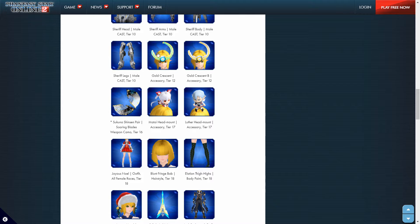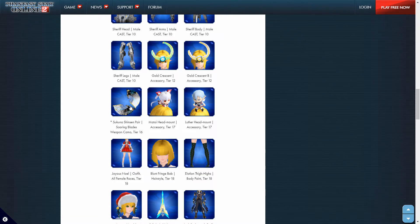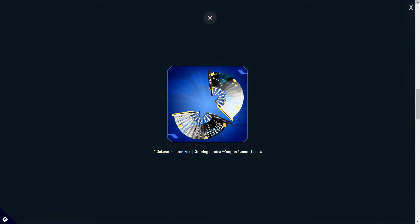Moving on, we got the gold crescent accessories for your head — they look pretty good but I wouldn't use them since they don't really go with my character. These fans I've seen in some PSO2 JP videos and I was very interested to see how you get them. Knowing they come from this pass I'm very excited because I'll be switching to Et'wall, so I'll be using sword blades — this may be a cool camo to use on that character when it comes out.